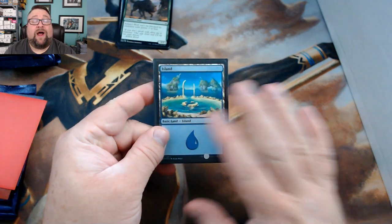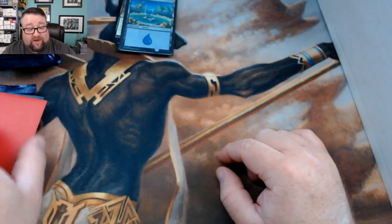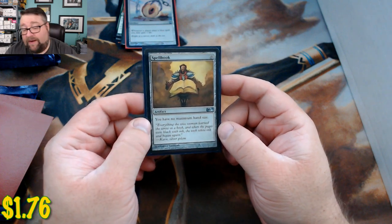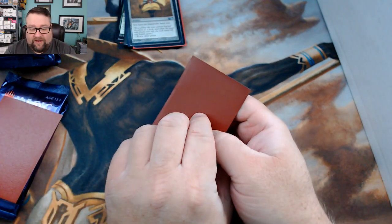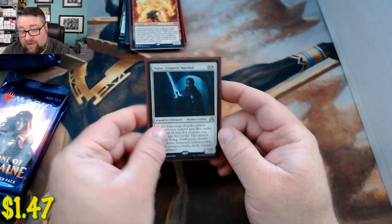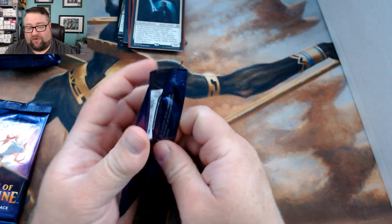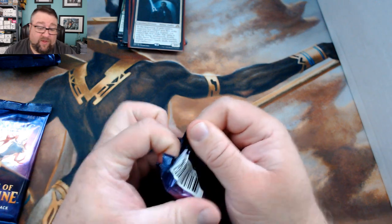That Dominaria Island is one of the most beautiful islands ever created in my opinion. Our random foil is a Kraken's Eye from Darksteel — that's an older one. Our common or uncommon worth at least a dollar is a Spellbook from M10. Our first rare is Amplifier and our second rare is Odric, Lunarch Marshal. I love anything that gives a bunch of keywords — in fact, I played the Chromanticore Flayer deck which is one of the most fun decks I've ever played.